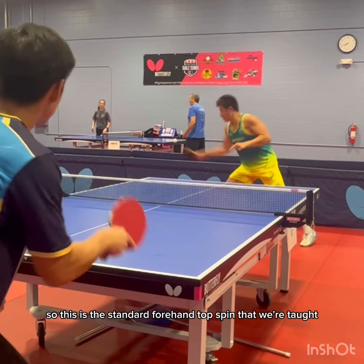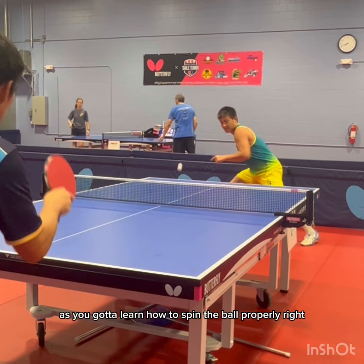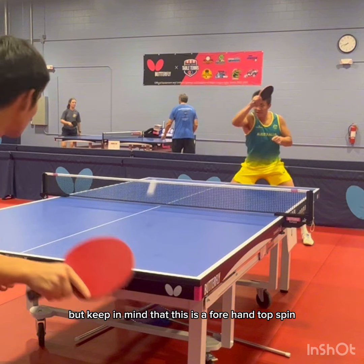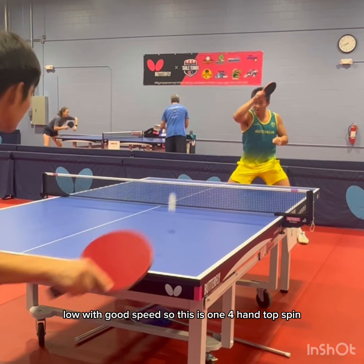This is the standard forehand topspin that we're taught when we first play — you've got to learn how to spin the ball properly. But keep in mind that this is a forehand topspin against a practice partner or an opponent who's blocking back at you low with good speed.